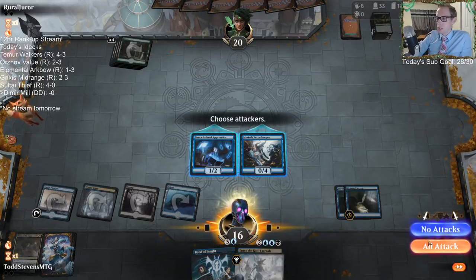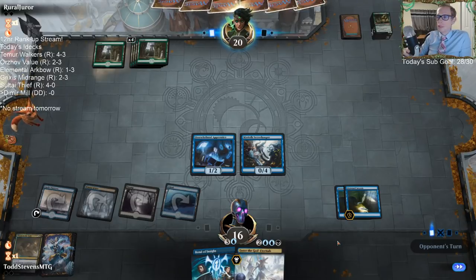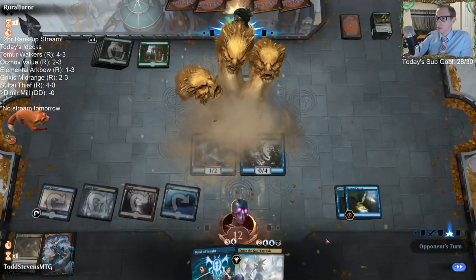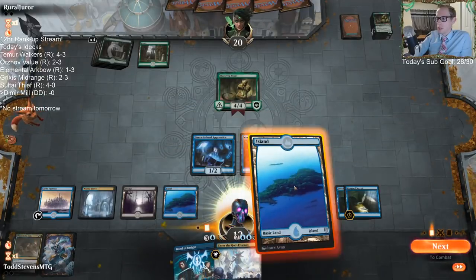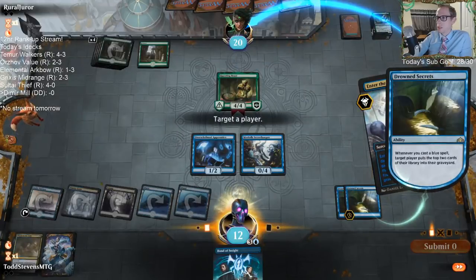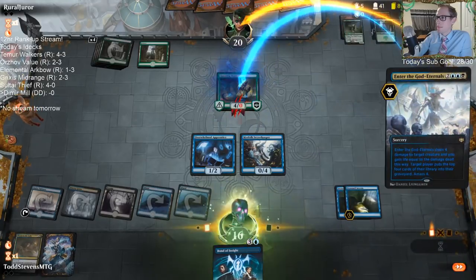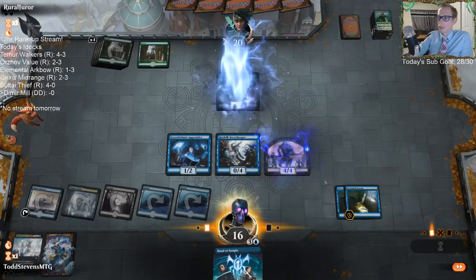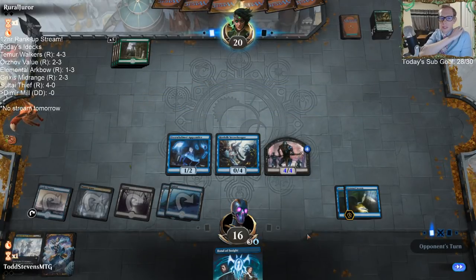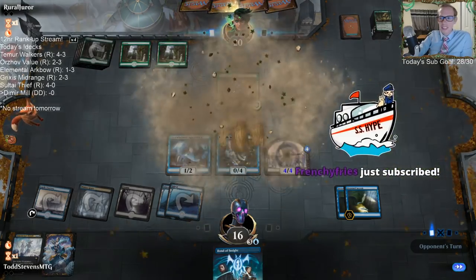That was a pretty good turn. They're down to 17, then to 8. Drowned Secrets is crazy — that's why Drowned Secrets is our best card, for sure.